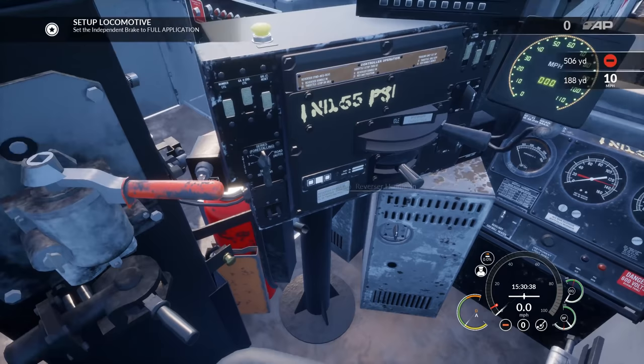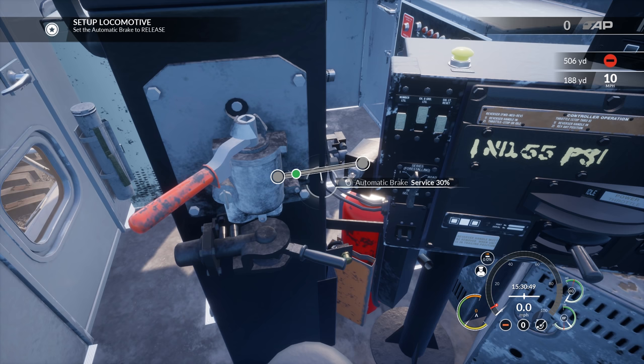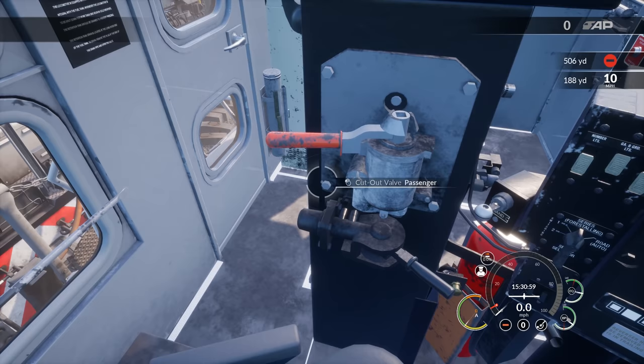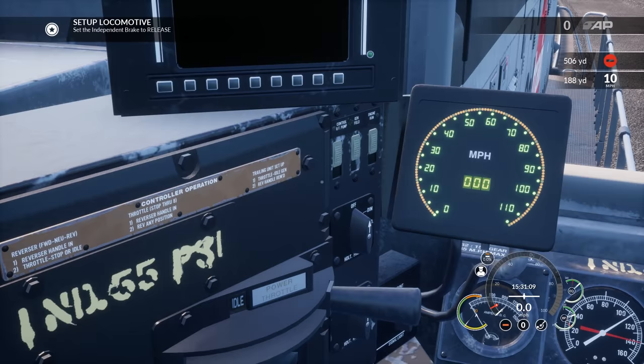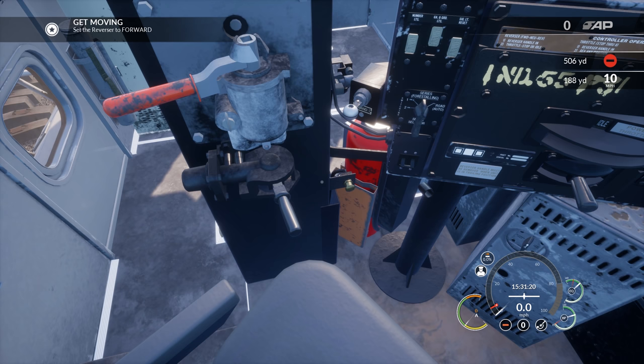Climb aboard, open the door, close the door, and we'll sit in the engineer seat. Insert the reverser handle — independent brake to full application, all the way there, then go to release, not bail off. We're going to try not to bail off today. Release — and we have to charge the brake. MU2A valve goes to Leader Dead, set the generator field switch on — that's the one in the middle. Boom!